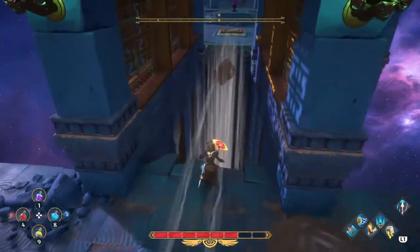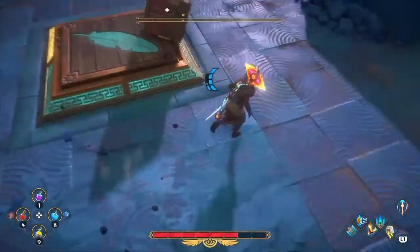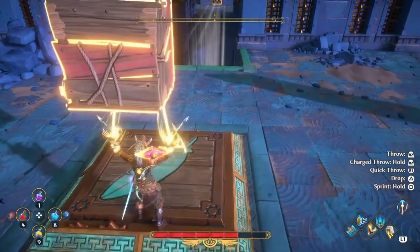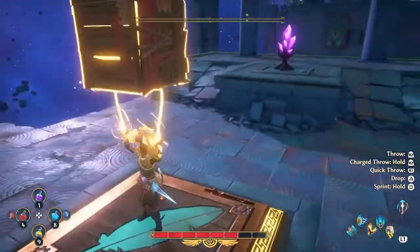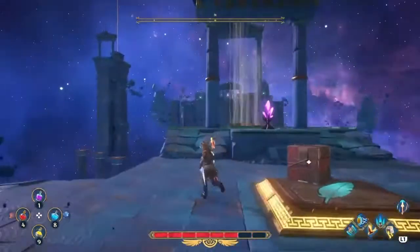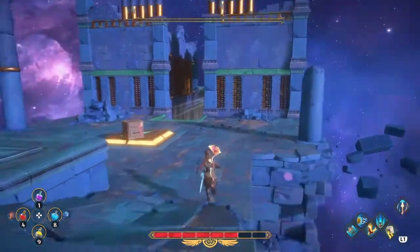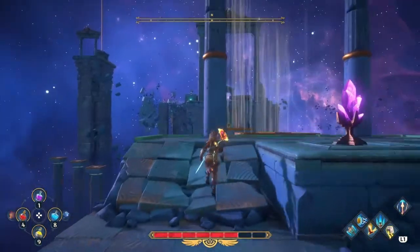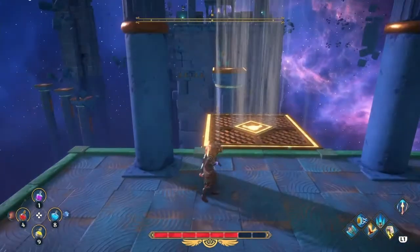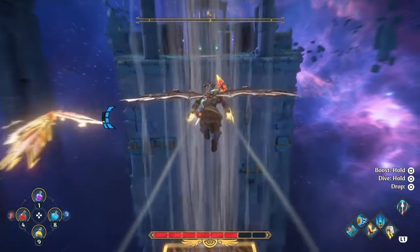We got a box. It looks like we're gonna have to do something with this box. Cool, that was too easy. I feel like I've missed something already — this one does have a chest. It looks like yeah, it does have a secret chest. So how are we gonna get to the secret chest?